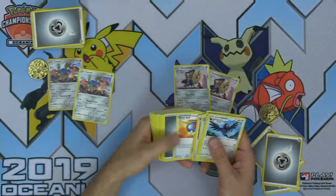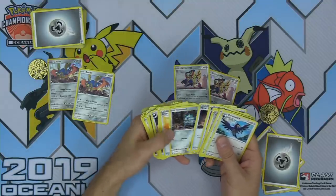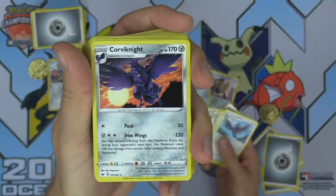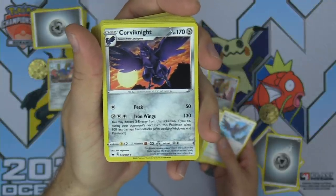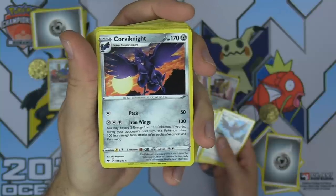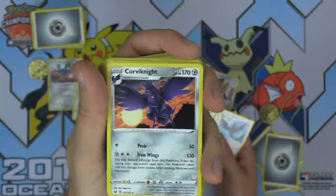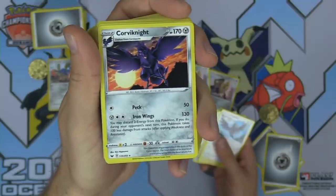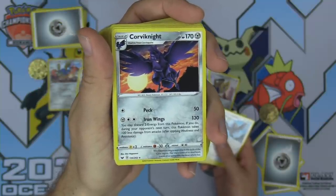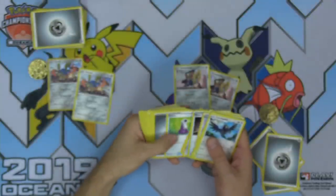We got some Ferroseed — makes you think there's going to be a Ferrothorn. More Sonias as well. Corviknight — the Pokemon we wanted to see. 170 HP, great for a Stage 2. Peck for 1 energy does 50 damage. Iron Wings — Metal and two Colorless — deals 130 damage. You may discard two energy from this Pokemon; if you do, during your opponent's next turn this Pokemon takes 100 less damage from attacks. That's pretty gnarly for a theme deck. You've got Metal Saucers, you can Iron Wings for 130, take 100 less, and then use the one-energy attack the turn after.